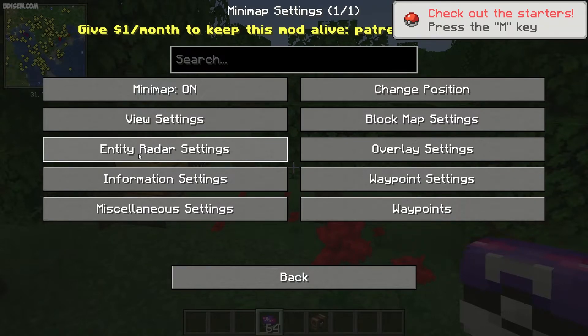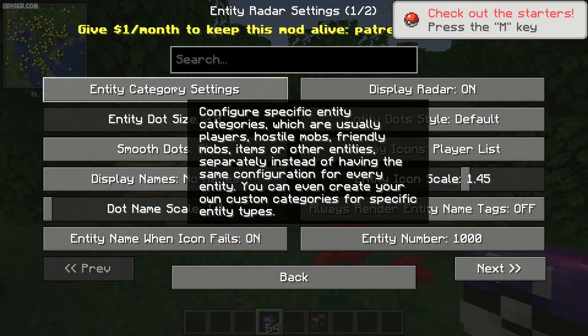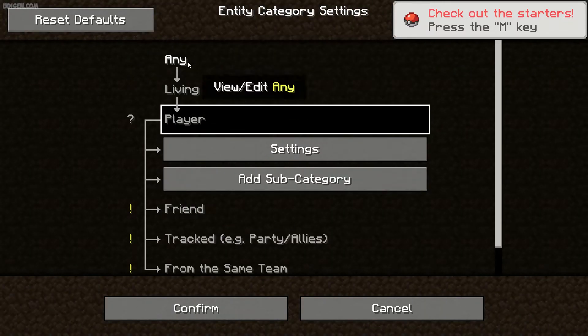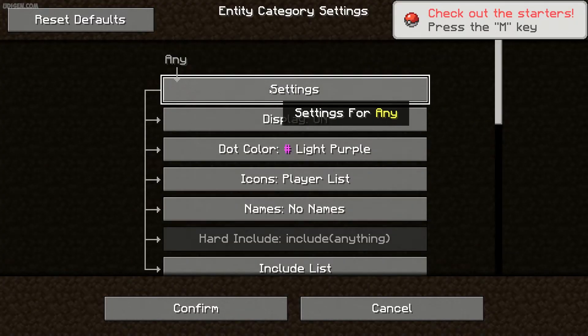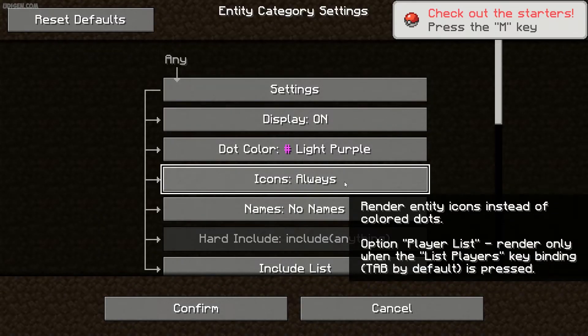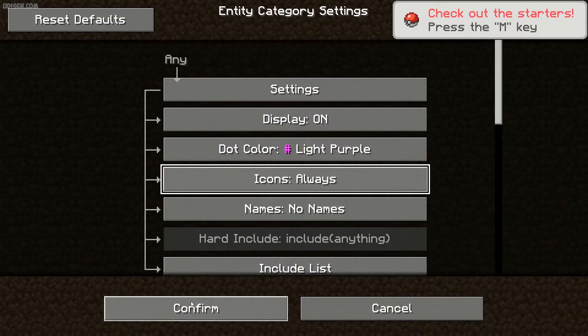Here, go into Entity Radar Settings, then Entity Category Settings. Choose the option 'Any' — not Living, not Player, just Any. Then in Use Settings, find the icons option. By default it is set to Player List — you must change it to Always, Icons Always. Press Confirm.